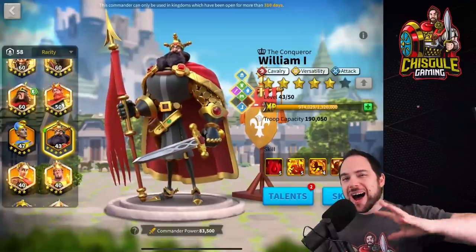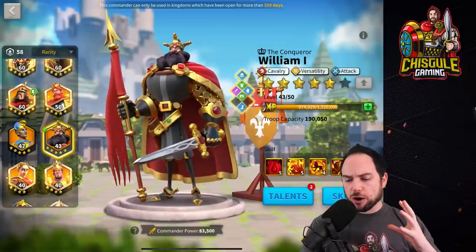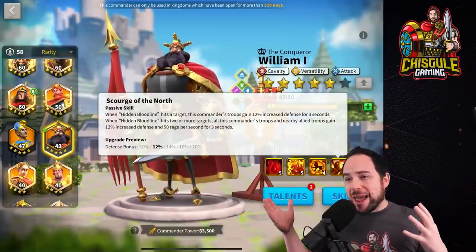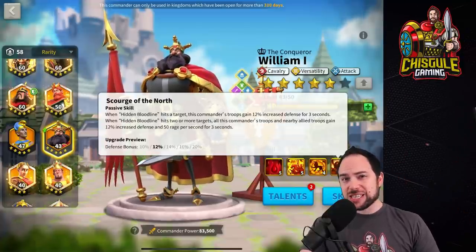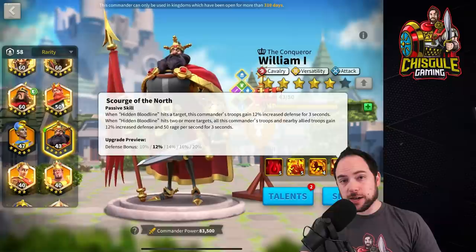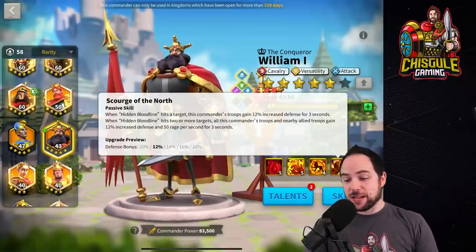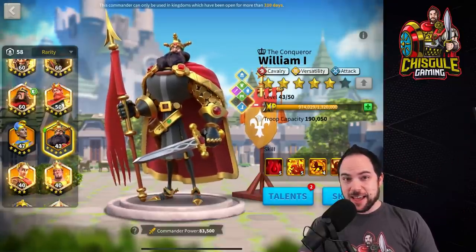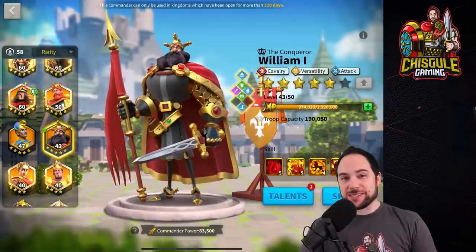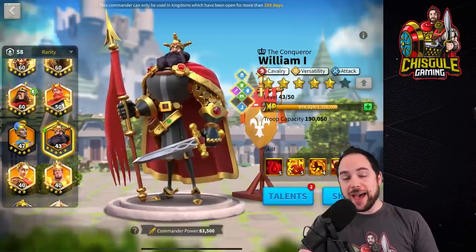Today we're going to expertise William, who I think is astonishingly good for a huge brawl for the Ark of Osiris, because he's giving rage and defense to all nearby troops. But do William's buffs actually stack with other commanders like a Joan of Arc? We're going to figure that out, and if they do stack up, we're going to pair William with YSG in Canyon and see just how insane our Canyon team becomes. Stick around to bust some myths with William and expertise him.